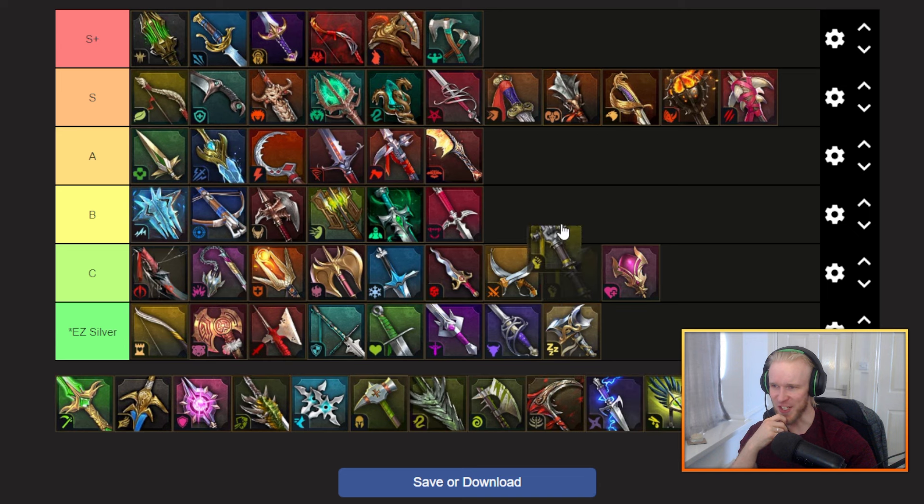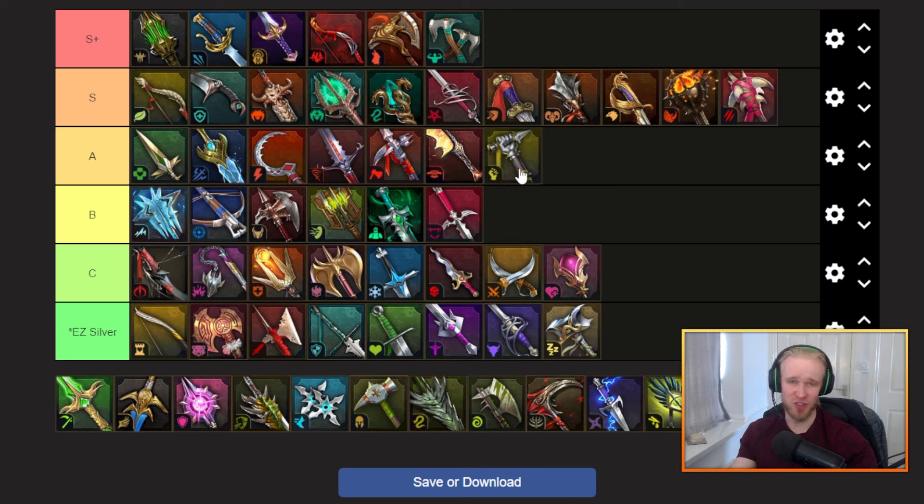Next up the resistance set — I think resistance is a pretty easy A tier. If you need resistance on a guy you're going to value it a hell of a lot. It can't make it up into S tier because we already have some pretty solid resistance options up there with extra benefits, but A tier if you need it — similar to the provoke set, situationally very very good indeed.